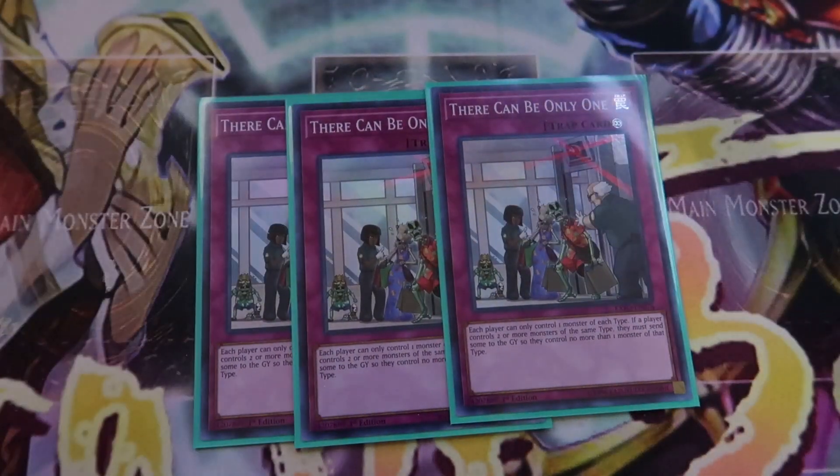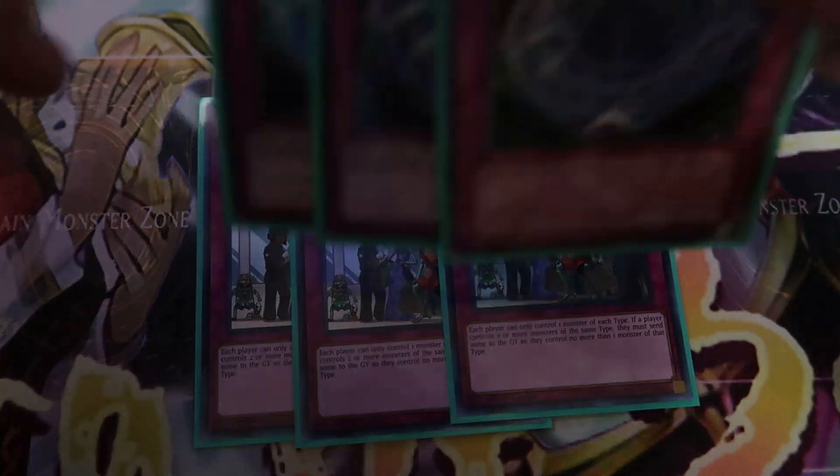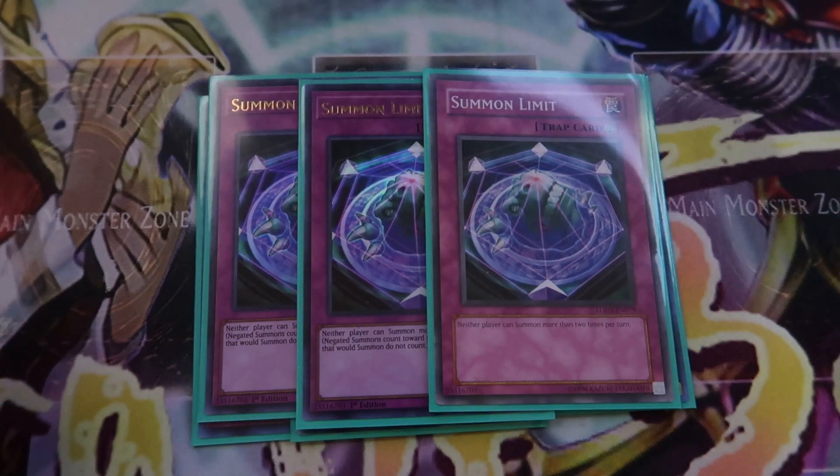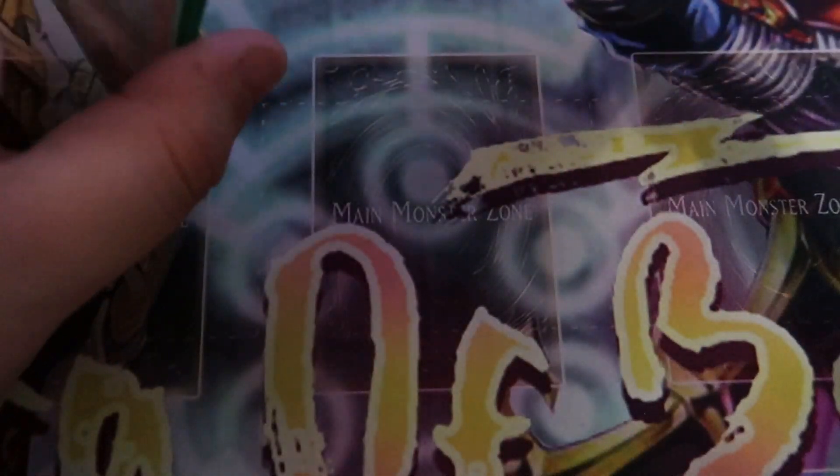Moving on to trap cards and floodgates — There Can Be Only One. We only have 3 monster types in the deck: Phantasmae, Metal Snake, and Gren Maju, and they're all different types, so There Can Be Only One is super powerful, especially against Guard Dragon decks. We're also playing Triple Summon Limit to floodgate our opponent's summons. We only summon at most twice per turn ourselves, so it helps lock out our opponent.